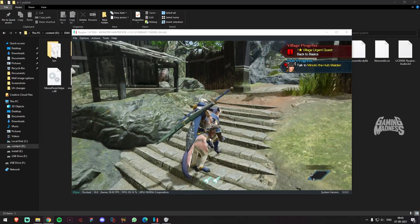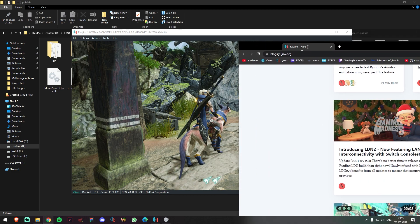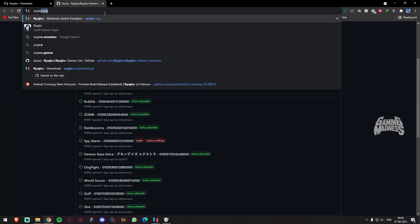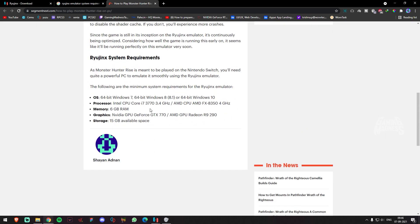Already in our channel we are going to show the system requirements of Ryujinx. For the Ryujinx simulator system requirements — if you are going to run the game in this simulator, you definitely need a 6-core processor.